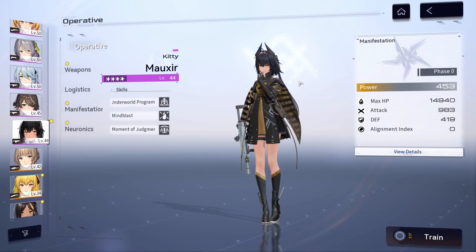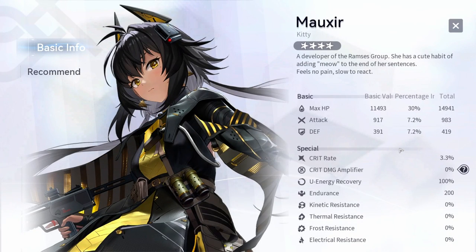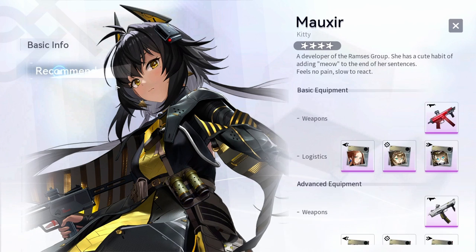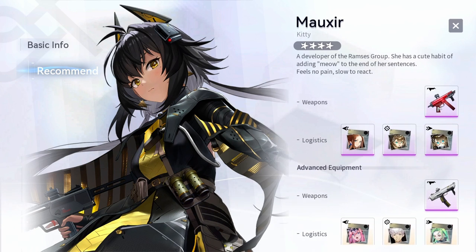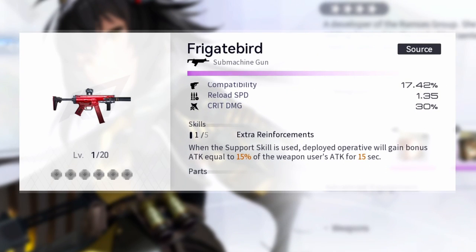For her weapons and logistics, it really depends on how you want to play her. If you want to run her as a DPS, stack frost percent and other damage-increasing logistics. If you want to run her as an execution bot, then stack HP. And you can even run her as a support with a weapon. It all really depends on what you're looking for. Maxxer is an oddball that can flow into any role.